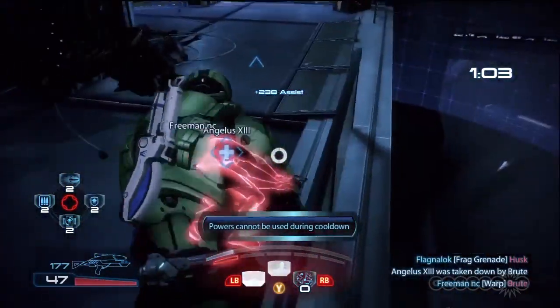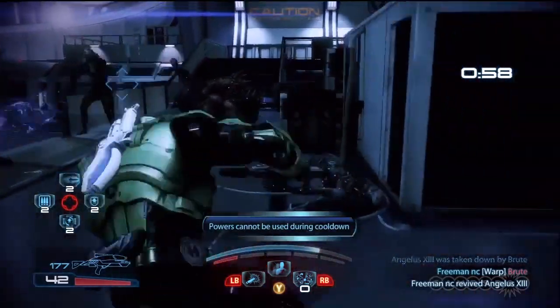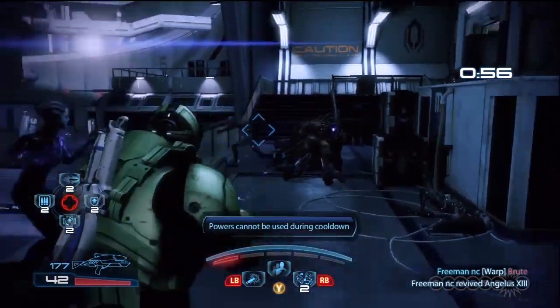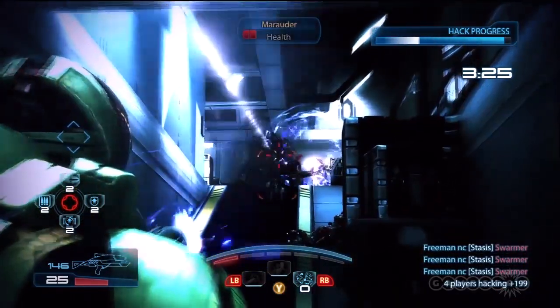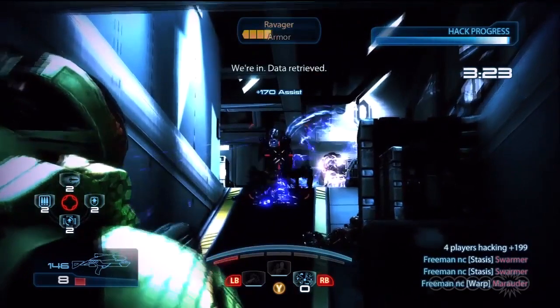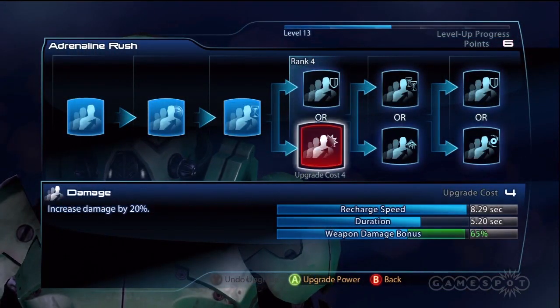Soldiers are the brute force cream of the crop combatant. All of their abilities revolve around pure assault with very little utility. Adrenaline Rush will amp up the damage you deal, though it doesn't slow down time like in single player. We recommend going the kamikaze route to gain a boost for more damage, longer duration, and an extra power use.